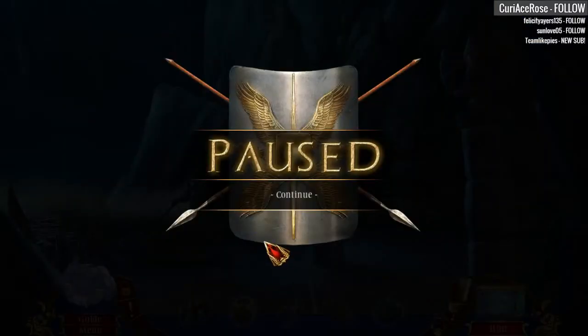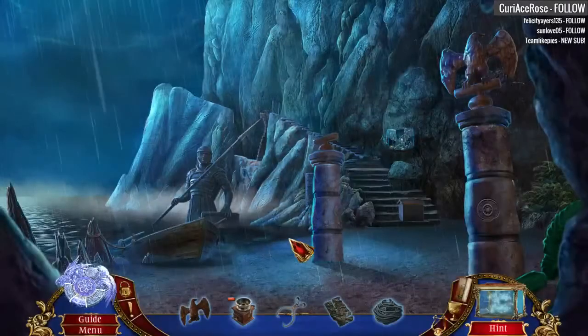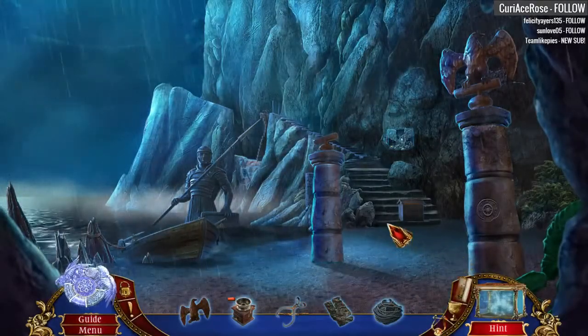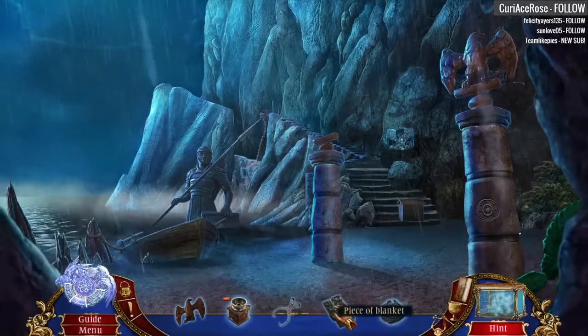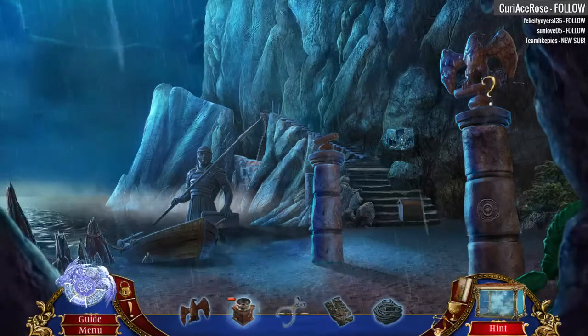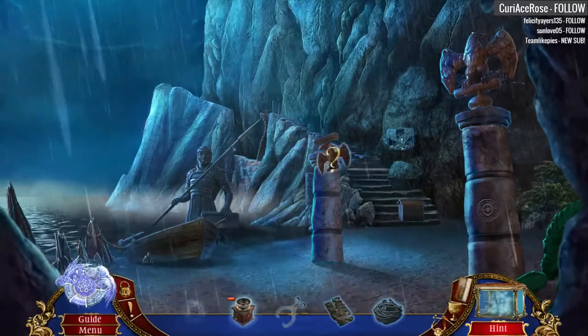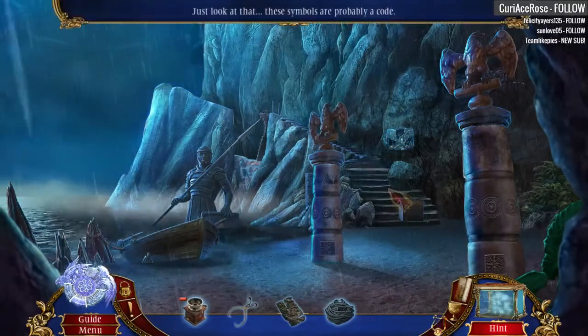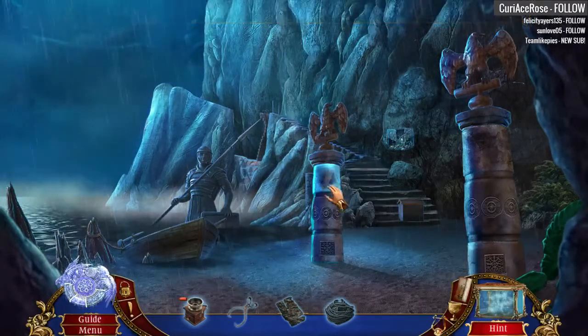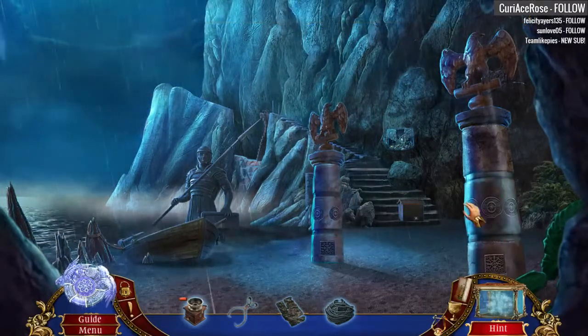Alright. So let's see what we got here. We've got some line, a piece of blanket, and tongs. A stone eagle and a coffee grinder. Let's put our stone eagle up there. Just look at that! Those symbols are probably a code.